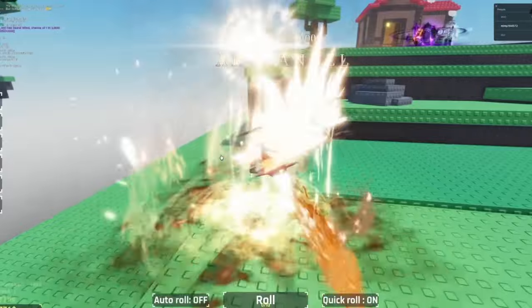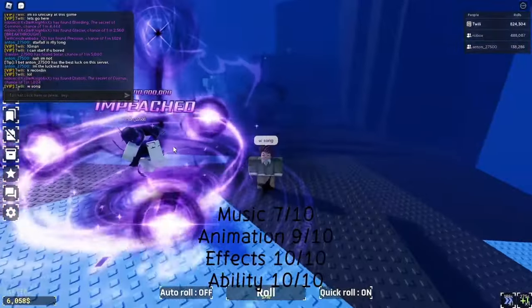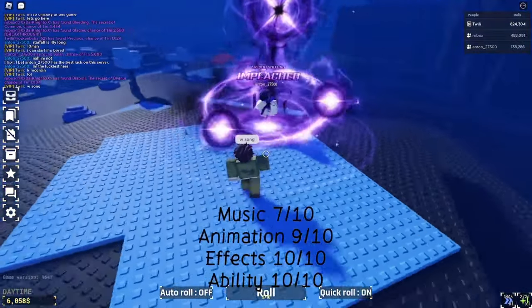Anything coming from Era 6 will have to be completely mind-busting to get to the level of Archangel or even top it. But as it stands, Archangel is the best aura in Souls RNG. Let me know if you agree or disagree with the list.